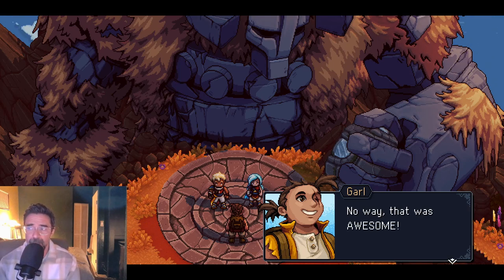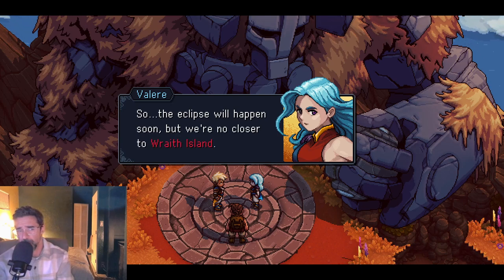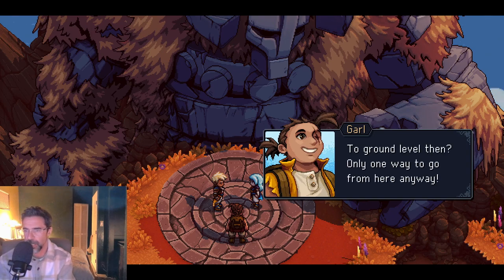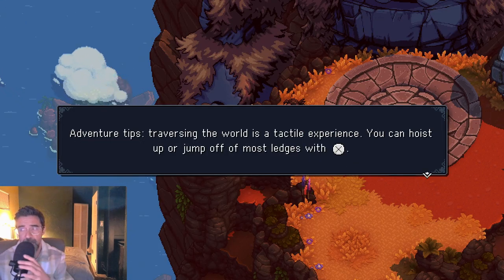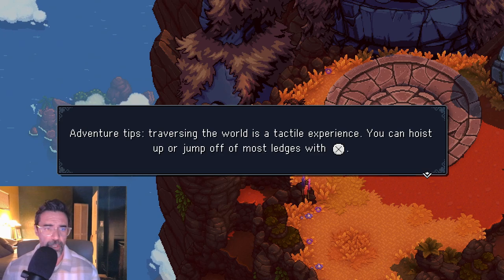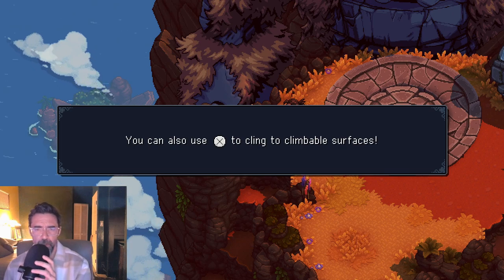The weeb in me is gonna really come out and I'm ashamed to say it, but I have about 10% weeb in me. The elder mist wasn't kidding — the eclipse will happen soon but we're no closer to Wraith Island. I doubt we'll find a ship at this altitude. Should I do full character different voices? This is where Archmagus actually shines. Traversing the world is a tactile experience — you can hoist up or jump off most ledges with X, and use X to cling to climbable surfaces.